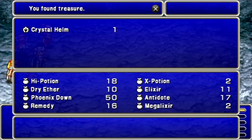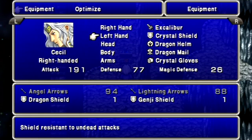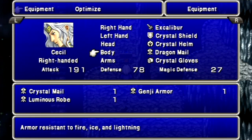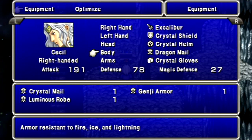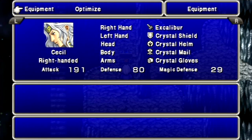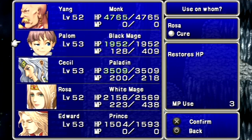That was a battle with a Dark Sage and a Dino Zombie, and for defeating them we get the Crystal Helm for Cecil. Keep the Dragon Mail on Cecil though — actually, the Crystal Helm gives him all the elemental resistances. I don't think I'm going to run into a Behemoth or Theomoth in the near future, so let's use that for now and heal up.